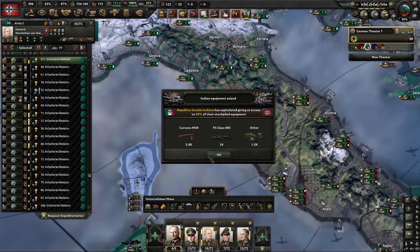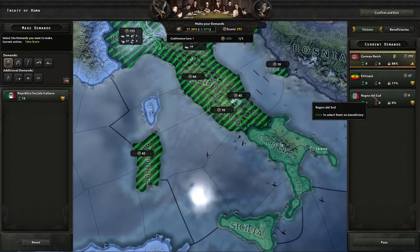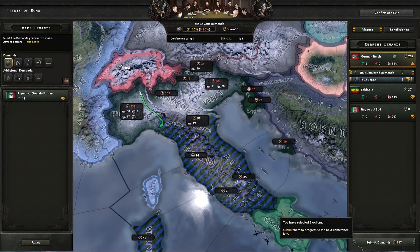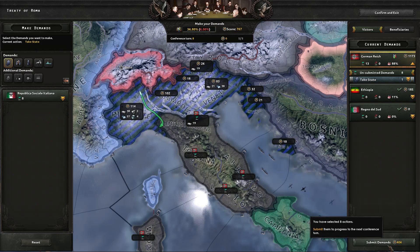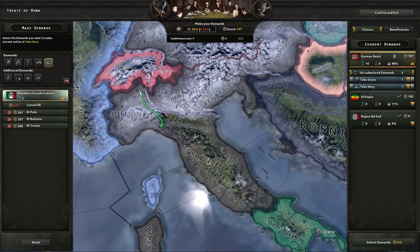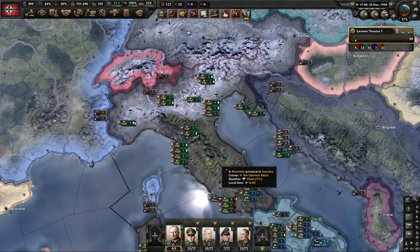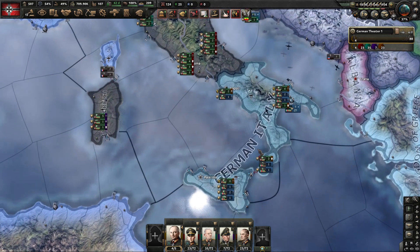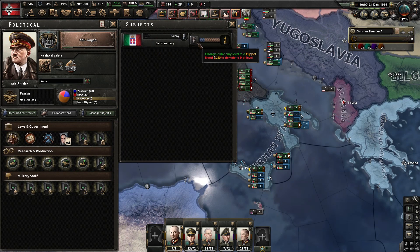If you're fast enough you can grab it before that happens. Now because Italy had a civil war, this bottom area fractured off into its own state — we'll grab that. Passed a few times to build up war score. So now that's everything we can grab. We conquered fast enough that they didn't have enough war score to be given their own territory, so they show up as German Italy.